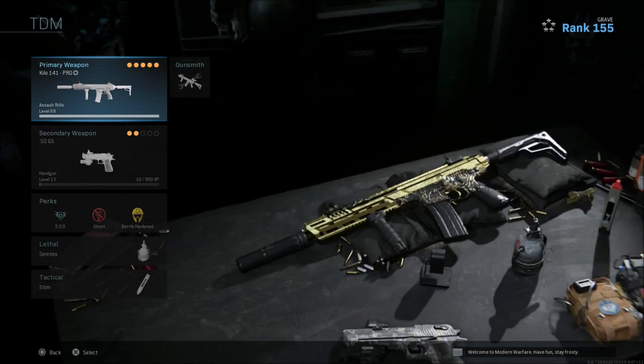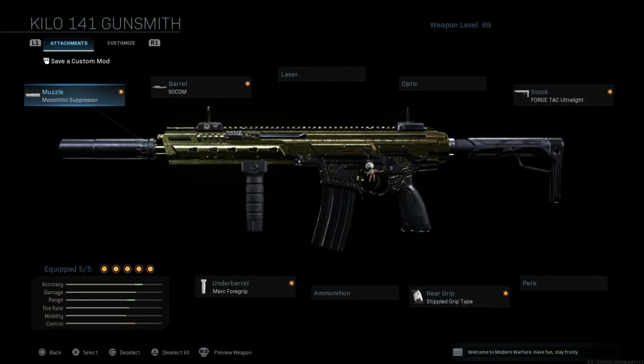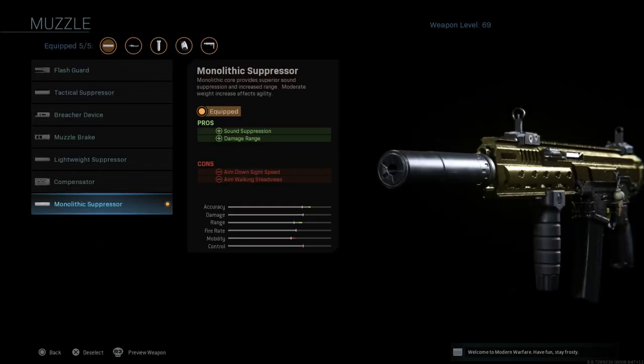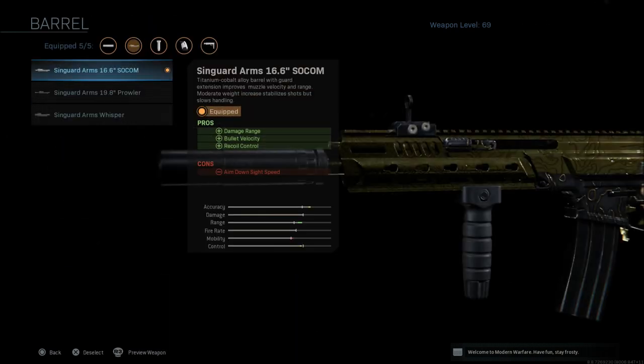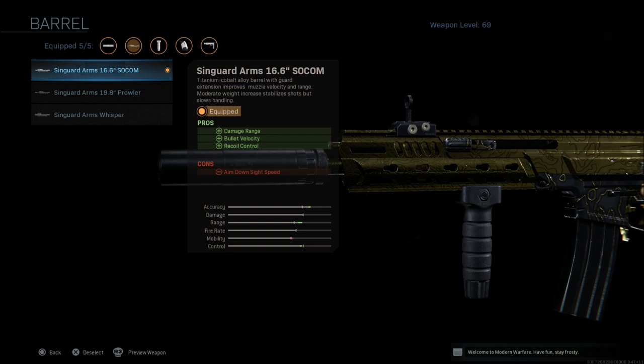The next class is still kind of that post-up long range class. Even though this gun doesn't have a lot of recoil, if you're using iron sights it's still hard to get good target acquisition at very long ranges. So for something like Ground War, I really like this class setup. We're going with the monolithic suppressor again, and this time the 16.6 SOCOM barrel, which gives you damage range, bullet velocity, and recoil control but a con of aim down sight speed. I go with the 16.6 over the 19.8 Prowler to keep mobility in the positive.